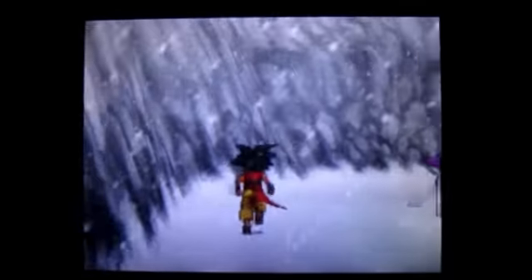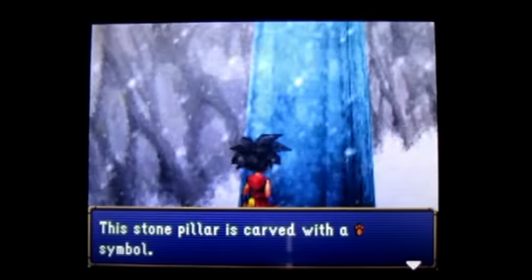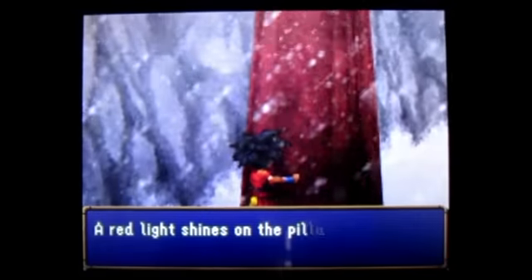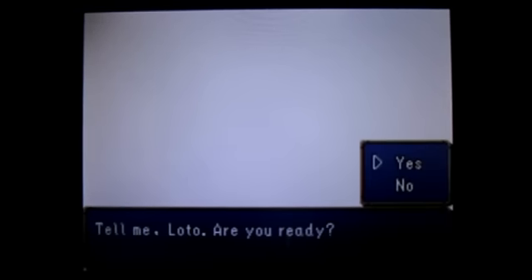Right now we need to find the blue pillar and it's over here. When I touch it, it's going to show you the symbol, and because it matches, it's going to turn red. And that's where it's going to ask me if I want to go to the world of light, if I'm ready or not. And I'm ready because I'm showing you this video, so that means I came prepared.